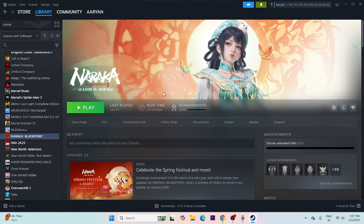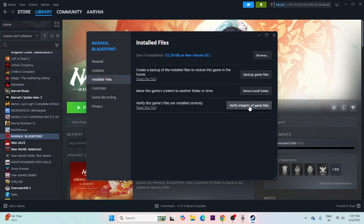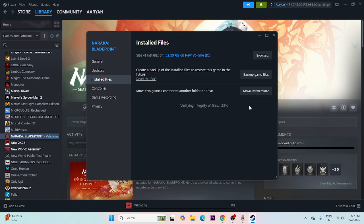The last step is to verify the game files. Right-click the game, go to Properties > Installed Files, and click Verify Integrity of Game Files. This will cross-check every file of the game and fix any corrupted or missing files. It will take some time, so wait for it to complete.